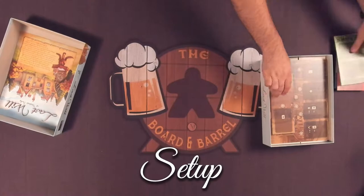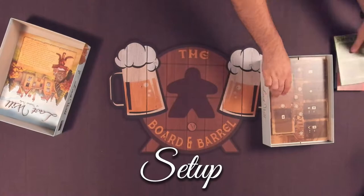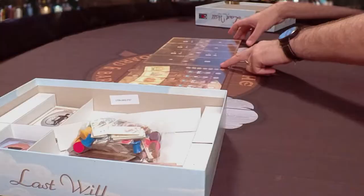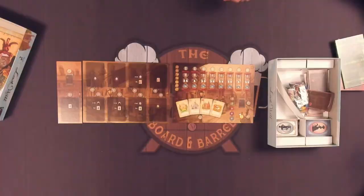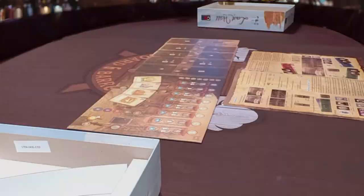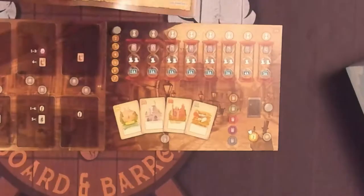Place the planning and card offering boards in the center of the table, using the side appropriate for your player count, as indicated by the scrolls on the right side. If you're playing with an odd number, you'll also need the supplemental card offering board, placing the appropriate side face up. Place the round counter on the round one space on the planning board. Randomly place the four modifier tokens on the property market section.